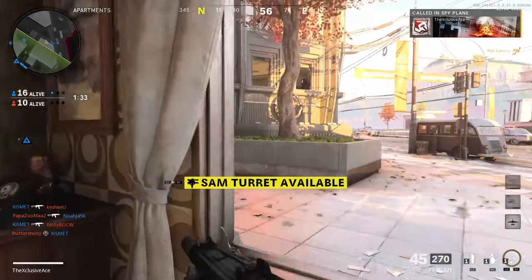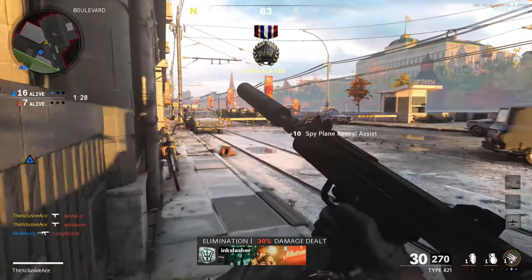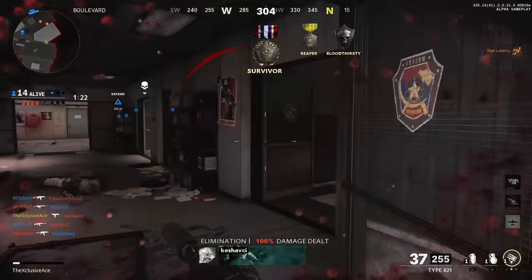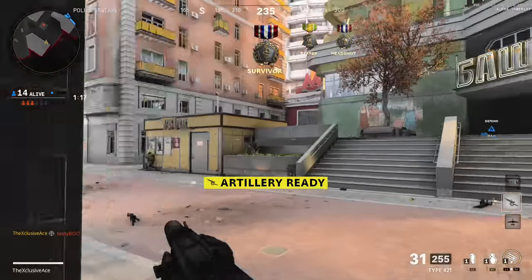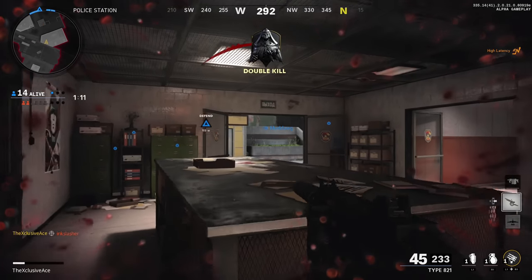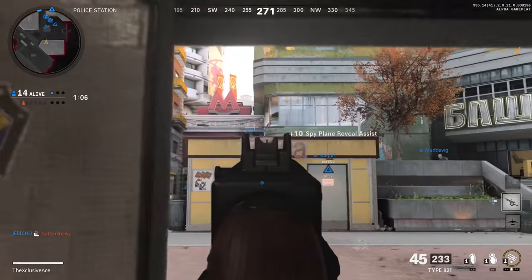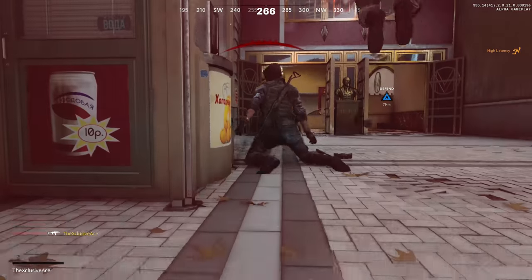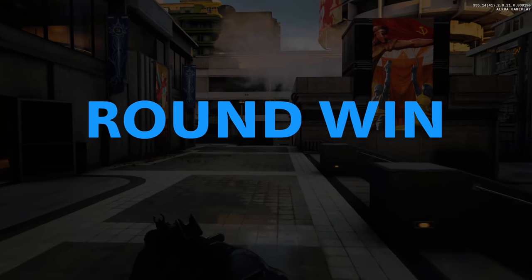With a roughly 1.4x headshot multiplier, in almost every case a single headshot mixed in with body shots will reduce the number of shots to kill. And if we reduce the shots to kill by one in Cold War, we actually get Modern Warfare level time to kill values. Keep in mind that even in Modern Warfare you generally needed at least two headshots mixed with body shots to reduce the shots to kill. So Cold War is much more forgiving in the headshot department — body shots give you Black Ops 4 style TTK, but landing just one headshot brings you down to Modern Warfare speed.